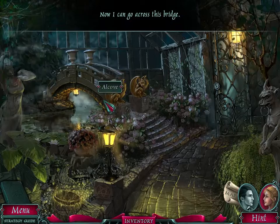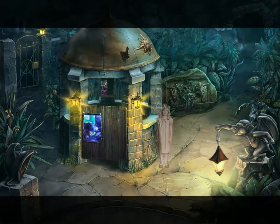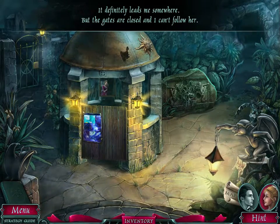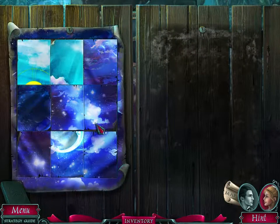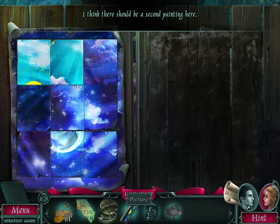We're back to being happy! Now I can go across this bridge to the alcove. It definitely leads me somewhere, but the gates are closed and I can't follow her. There's a pretty blue thing here — I think there should be a second painting here.